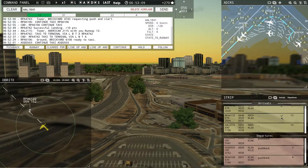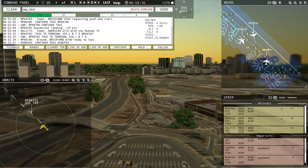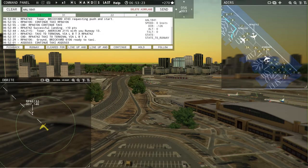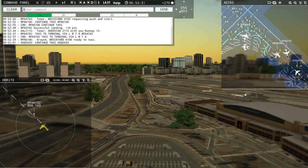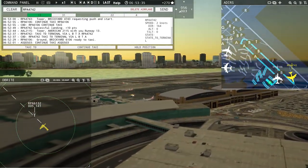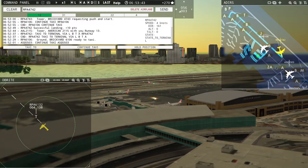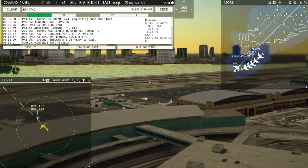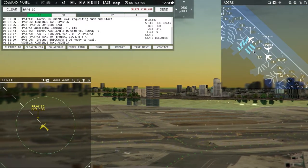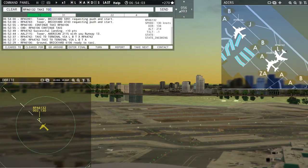This is literally the most craziness I've dealt with in the last hour of playing this. I've got my scale sheet so I can see all the planes. Brickyard 4742, continue taxi — yep, they're going to taxi, good. Brickyard 6132 needs to land. I'm going to send them down Lima Alpha. Brickyard 6132, taxi to terminal via Lima Alpha.